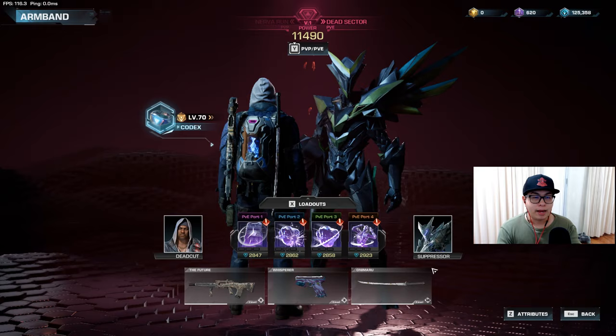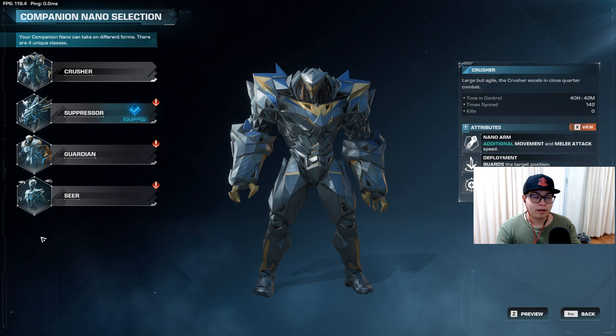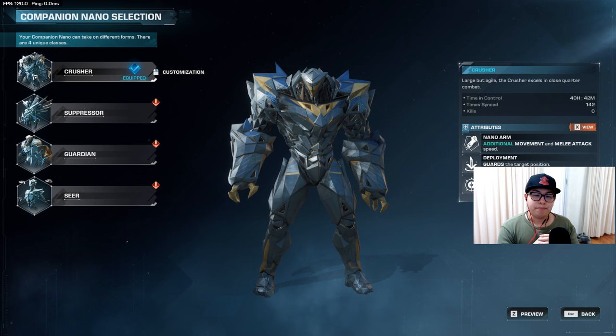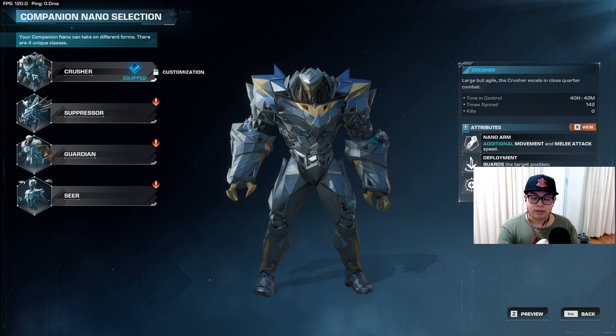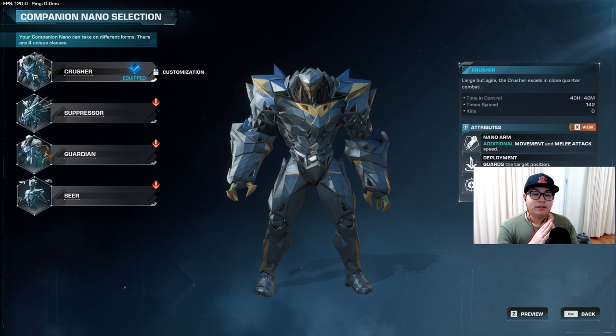After you've picked your runner, you'll also be able to pick your nano. There are four types of nanos in general, and each comes with their own abilities and style of play. The Crusher is one of my favorites — it's a tank and a melee damage dealer all in one. It is very good at taunting enemies, has some of the highest hit points in the game, and is generally a hardcore offensive melee attacker.